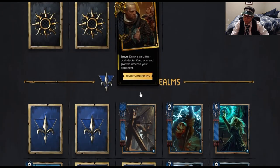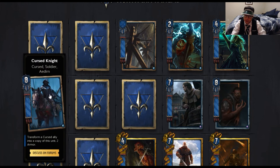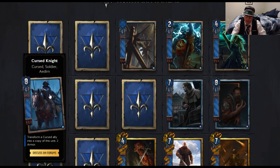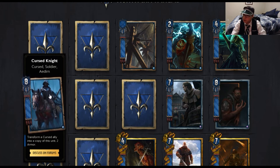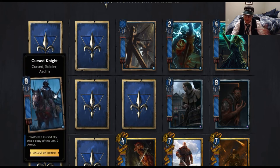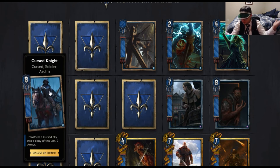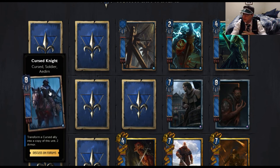Moving on to Northern Realms. Our first new card is Cursed Knight — Cursed Soldier. Transform a Cursed Ally into a copy of itself. If you transform a unit into this, it goes up to 8 base strength — that's a 14-point play from 6 base strength. A lot of 14-strength conditional Bronze units are being added to this set.